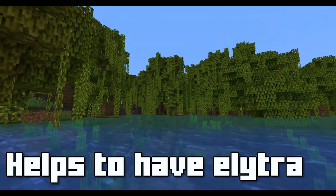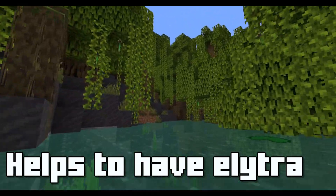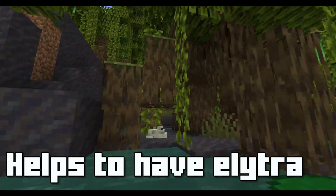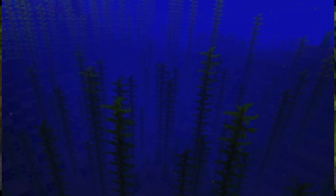The easiest way to find them is to search around hotter areas — if you search around the jungle or around the desert and look around the outskirts, you might be able to find a mangrove swamp biome. In my opinion, that's probably the easiest way to find it. They're very water-filled as well, so they can be connected to the ocean too. That's mostly where I found them.